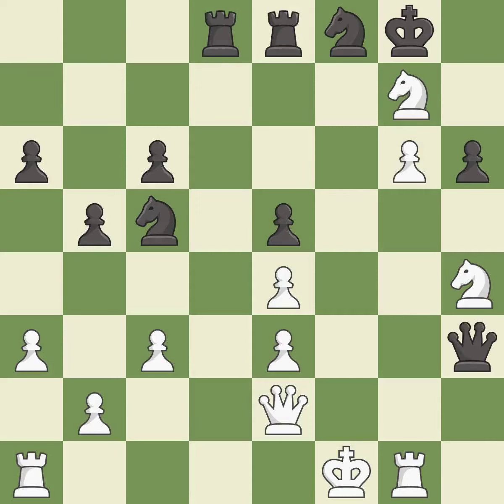This creates a threat to win a knight. This is the only move that works. This took advantage of a mistake and black now has a winning advantage — it is a great move. This blocks the check from an opposing queen — it is best.